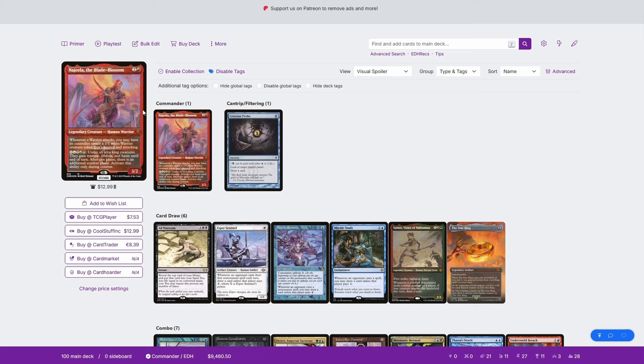Even just Najeela on the board can snowball out of control because the warrior tokens generate more warrior tokens. Then obviously the second path to victory is finding a way to generate infinite mana, especially in combination with the warrior tokens that are attacking — using the tokens as the source of extra mana to continuously untap all of the attackers and continue to attack over and over, generating warrior after warrior and eventually beating opponents through infinite combat steps.